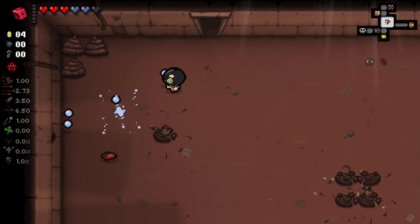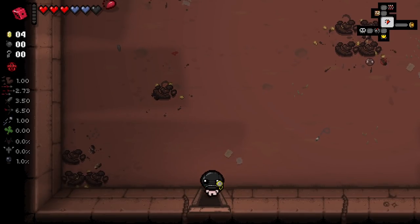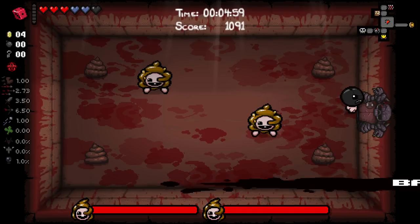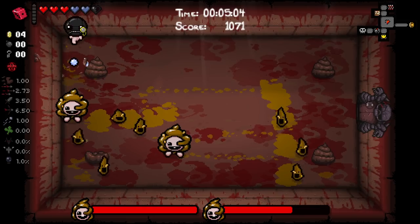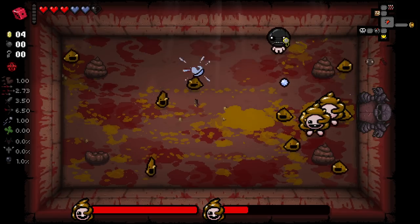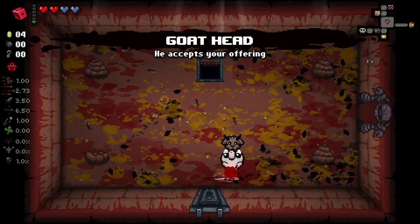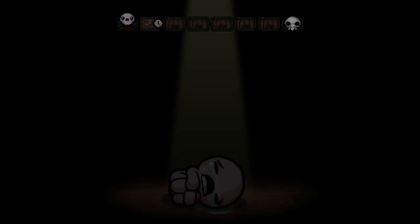I might want to min-max a little bit - we can try boss rushing early and get completion marks where we can, but I'm not in a rush. Let's jump in and fight the boss. We got Buckworm and Gimpy is pretty good for us. I got hit on a black heart and ended up hurting a lot of them anyway. And we get Goat Head - beautiful pickup! Goat Head and Gimpy early on; we are locked into devil deals now.